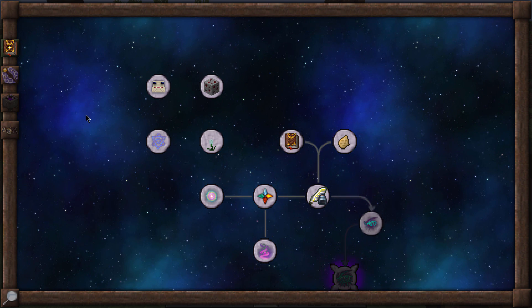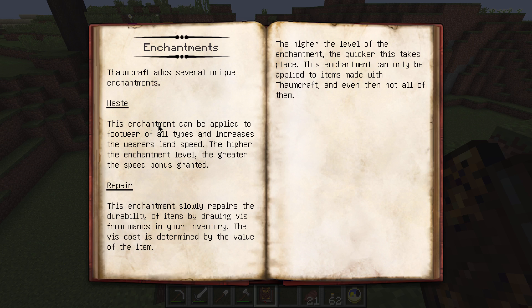There's one other thing in here that I forgot to read about — the new enchantments. We'll just quickly take a look at that. There are basically two new enchantments: Haste, which you can put on your footwear to make you run faster, and Repair, which you can put on tools and armor to make the durability repair — but you can only do it on magical stuff, so Thornium and some tools we'll get to later on.